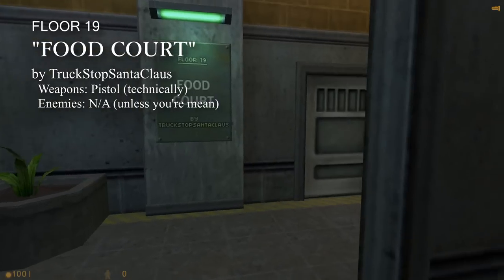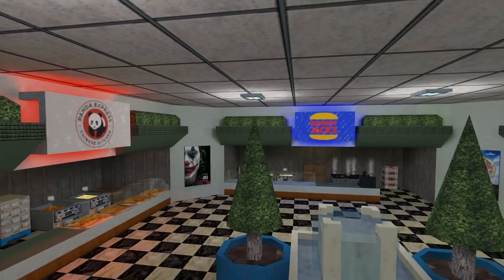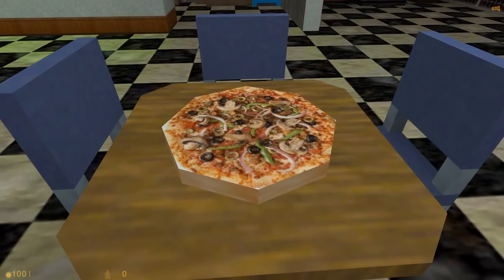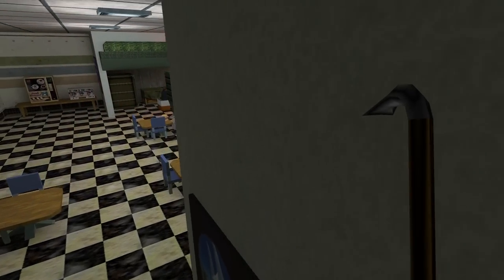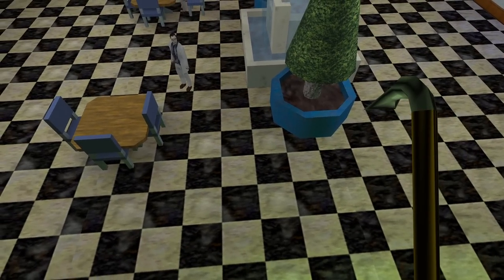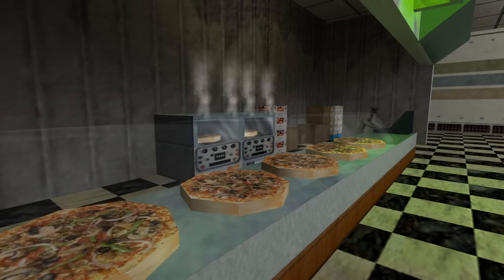Next up is The Food Court by Truck Stop Santa Claus. This map is a spacious plaza with three distinct food chains to choose from. There are no aliens to splatter or puzzles to solve, so technically you can just eat your pizza and head out. Or you can stay, talk to people, throw yourself in the deep fryer, or look for secrets. I like the movie posters and such scattered around the map. It was all modern by the time the mod came out, but incidentally it's a bit of a time capsule. Having a map like this after that last one is a nice way to ease tensions, and even if it's pretty silly, this is the only map I've seen where you can get something to eat.